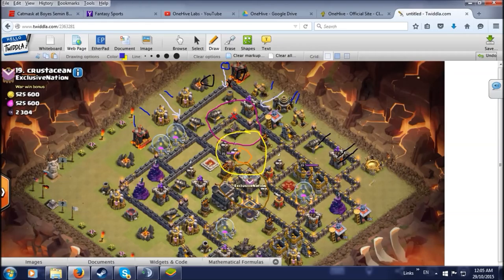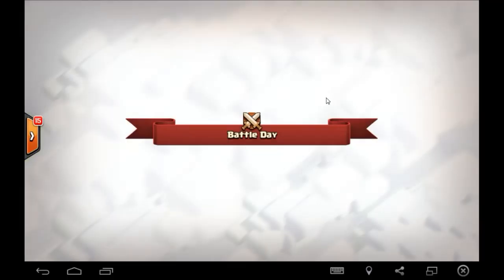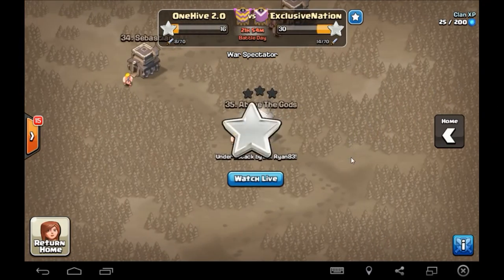I feel somewhat confident about it because this is such a huge base exploit — with this earthquake spell getting me these air defenses it gets you literally everything that defends against balloons in that small piece. That is where every bit of air defense is for this base. Let me just double check my army — I got seven wall breakers, 11 balloons, nine wizards, three Valks, three golems, clan castle Pekka, wizard and barb. I think I'm good to go.